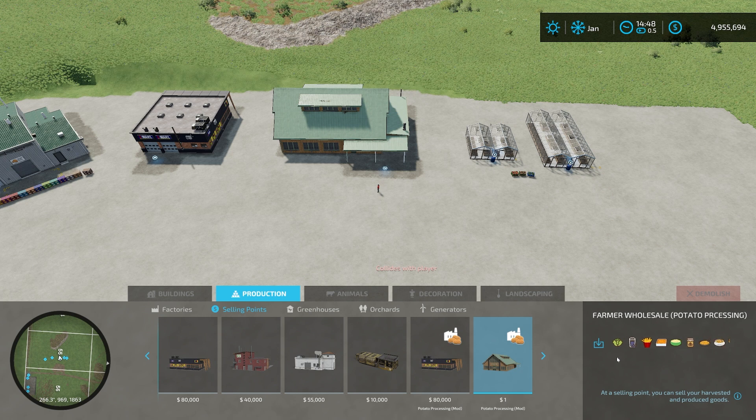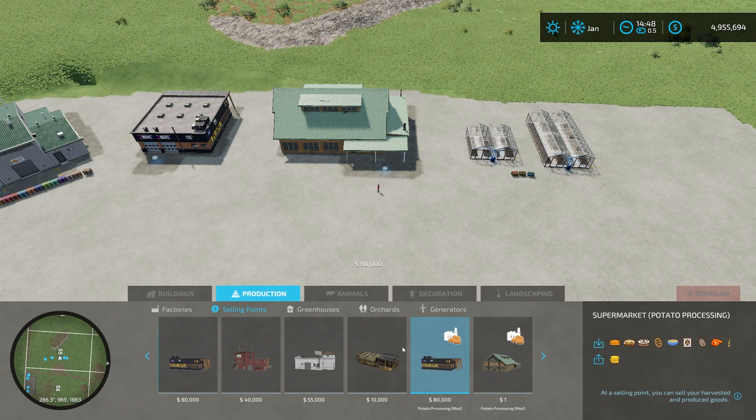This first sell point is just a dollar to place and you can sell all those different products there. The other one is a supermarket, which will take a lot of these additional crop types including some other things that a supermarket might carry.